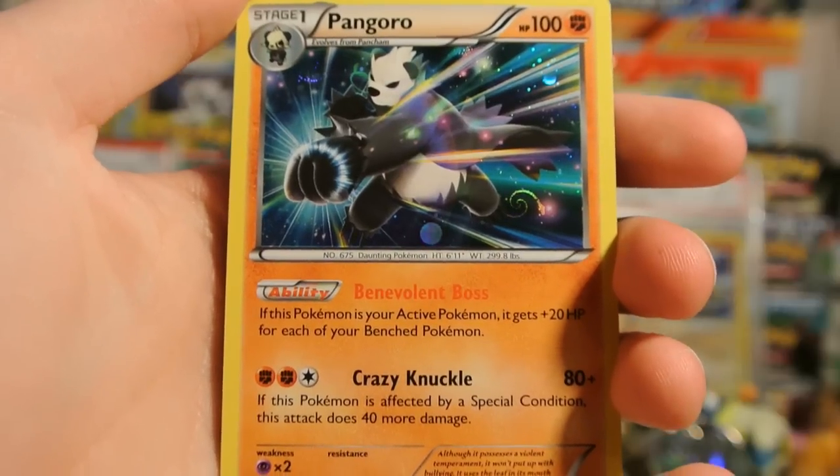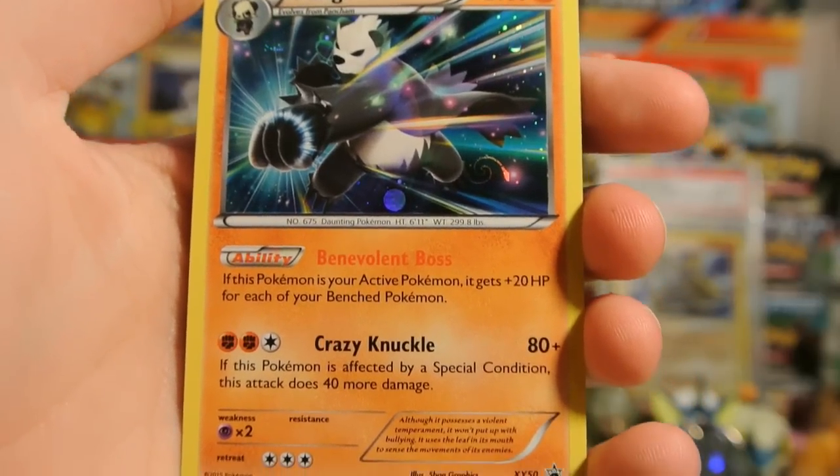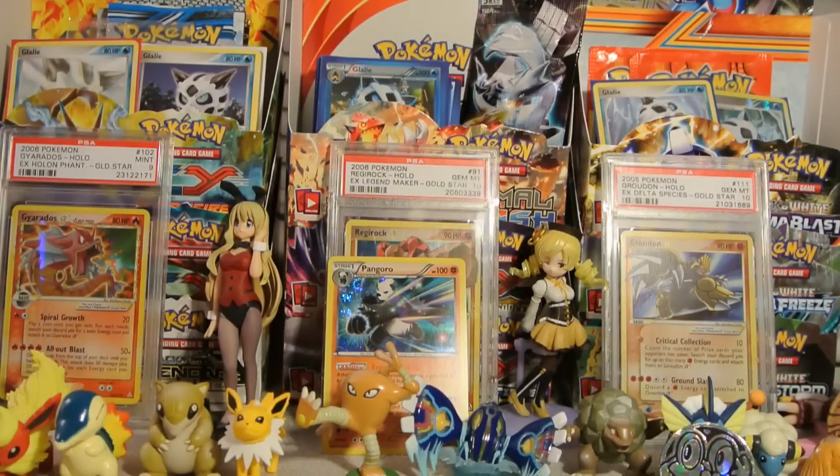And then Crazy Knuckle does 80 for 3 energy, and if this Pokémon is affected by a special condition, it does 40 more damage. So that's actually a cool card.